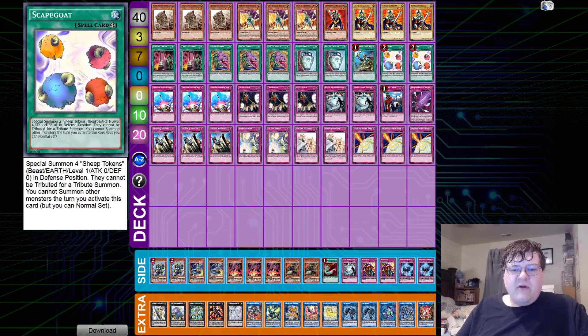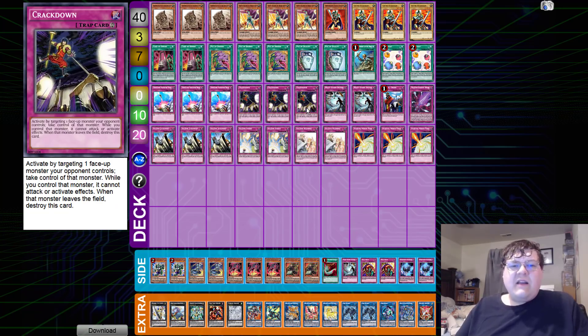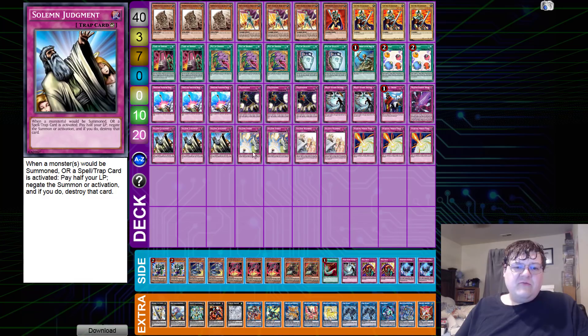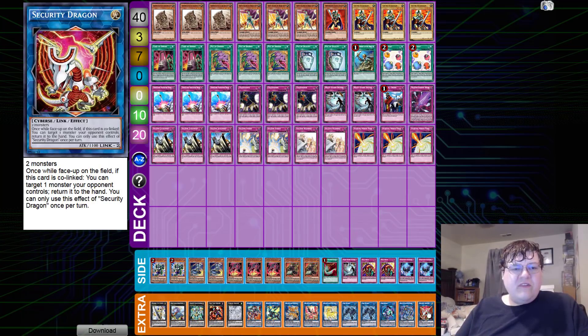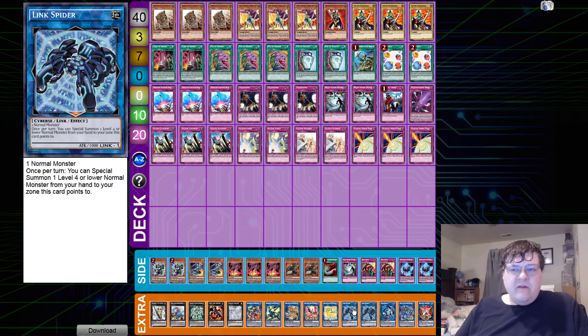We have one ROTA and two copies of Scapegoat for those big link plays you're going to make. For traps: triple Compulsory Evacuation Device, triple Crackdown, two Heavy Storm Duster, one Imperial Order, one Phantom Knight Sword, triple Solemn Judgment, two Stariku, two Warning, and triple copies of Storming Mirror Force — wrapping up the main deck.